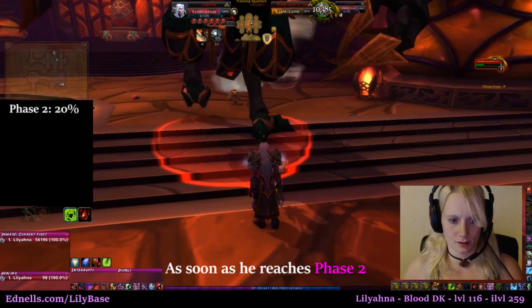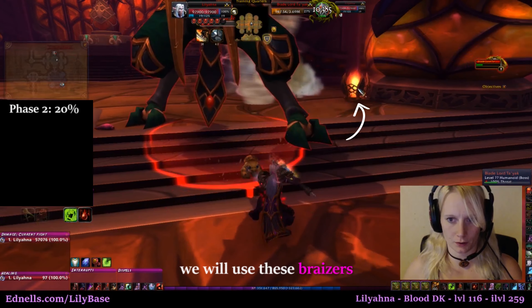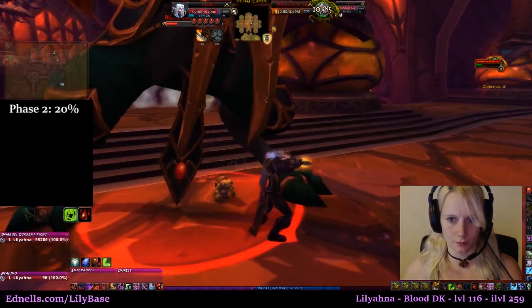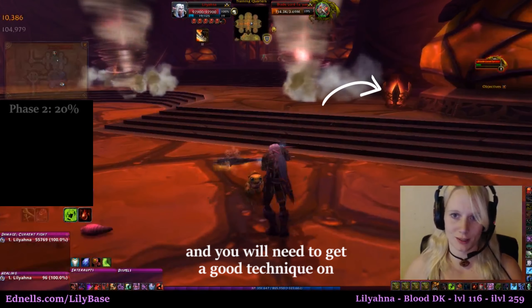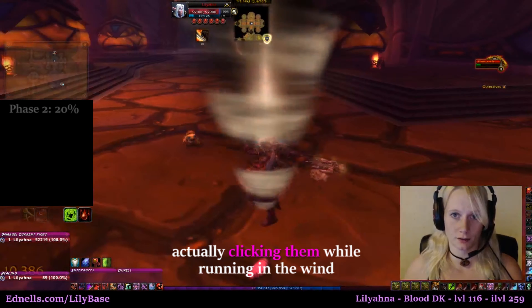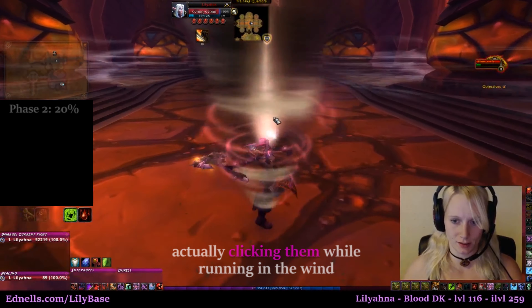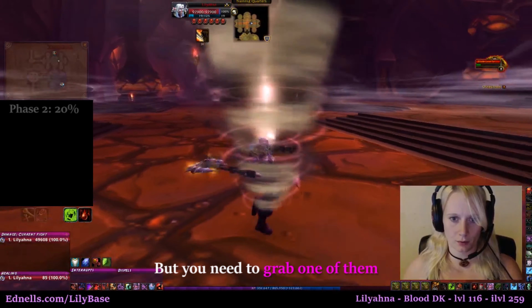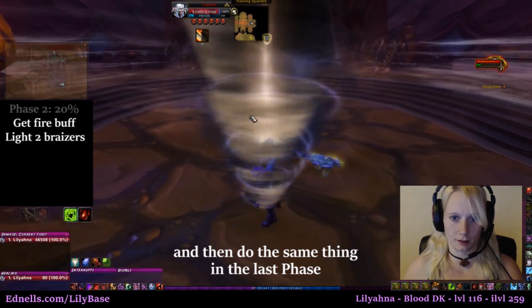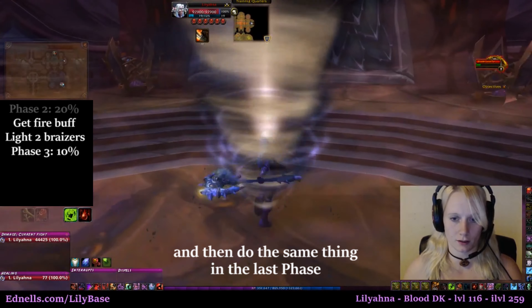As soon as he reaches Phase 2, we will use these braziers. There are four of them in the middle of the room and you will need to get a good technique on actually clicking them while running in the wind. You need to grab one of them, run to the other side, light up two braziers there, and then do the same thing in the last phase.